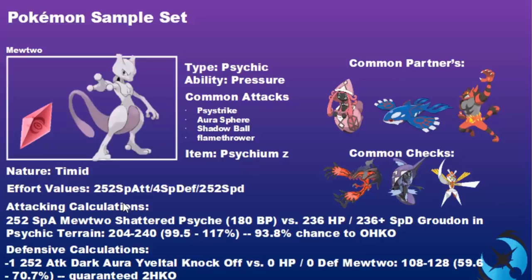Other common partners include Kyogre, which many players lean on, and Incineroar, which has nice synergy — it can switch in on Ghost and Dark attacks, provides Intimidate support, and Fake Out support. The attacking calculation example: 252 Special Attack Mewtwo's Shattered Psyche at 180 base power versus a 236 HP, 236+ Careful Special Defense Groudon in Psychic Terrain gives a 93% chance to knock out.